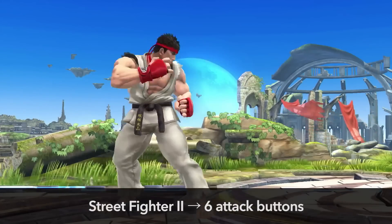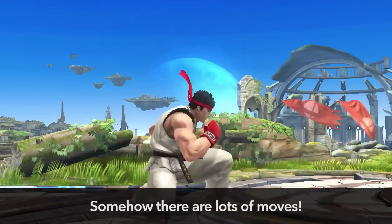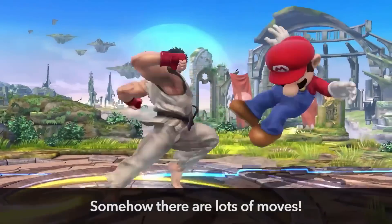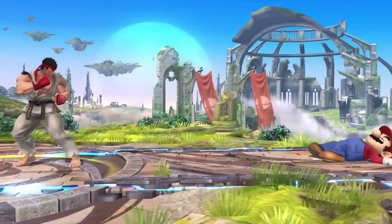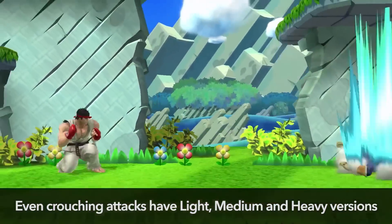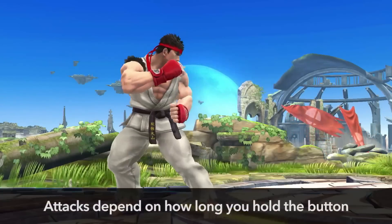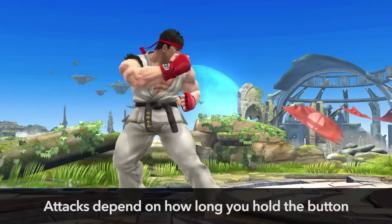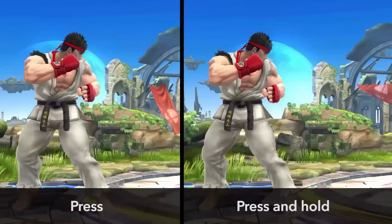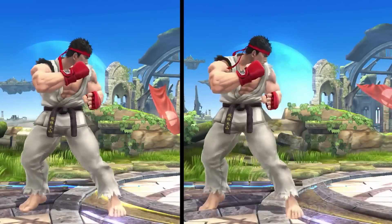In that game there were six buttons, but Smash focuses on two. Yet somehow he'll have a wide range of moves at his disposal. Even his low attacks have light, medium, and heavy versions. That's because the move you activate depends on whether you tap the button or press and hold the button. You can use completely different moves from light to heavy by holding the button longer.